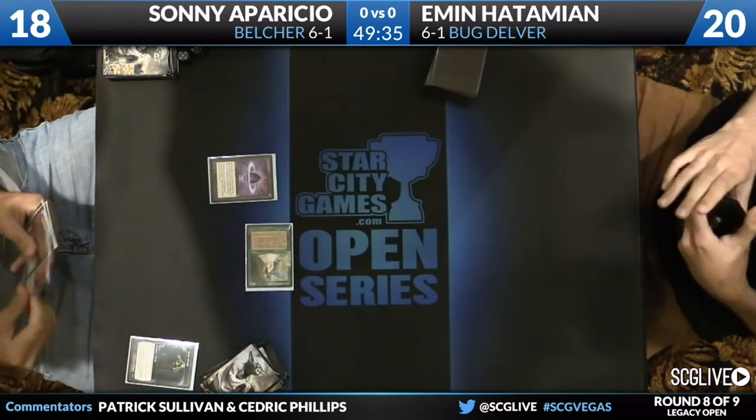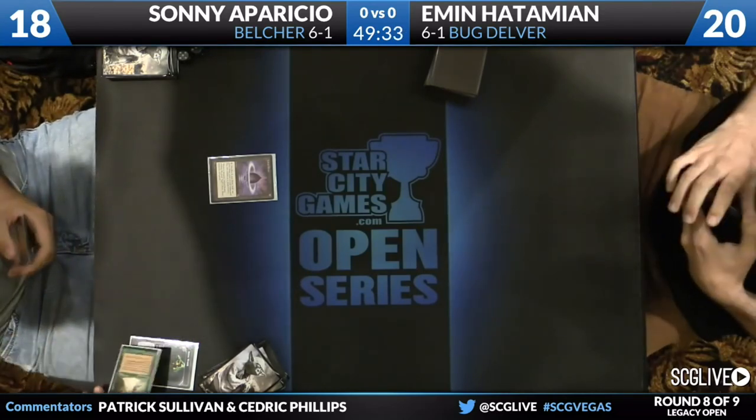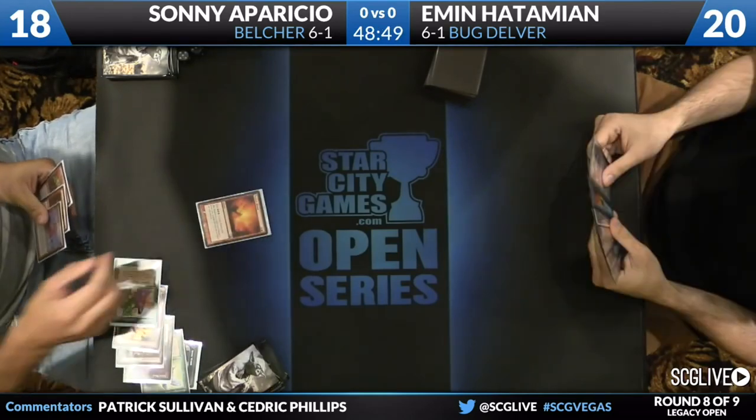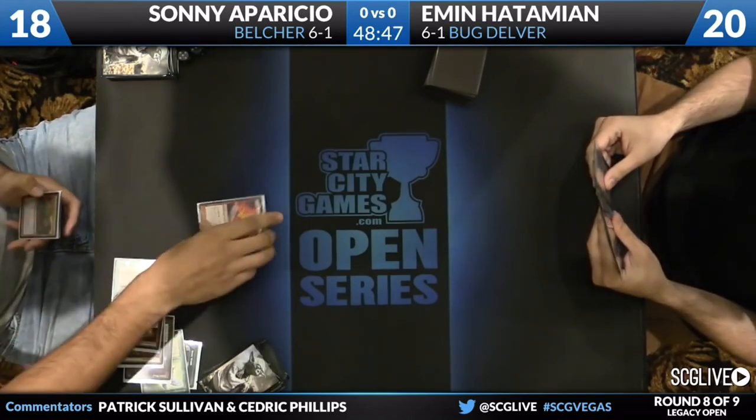Emin with the Force of Will in hand — unless the opponent has Empty the Warrens. Uh-oh. This is a Pyretic Ritual.